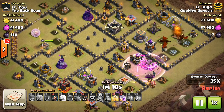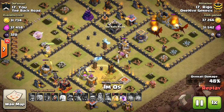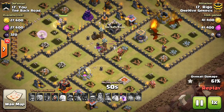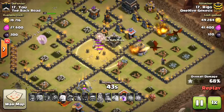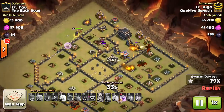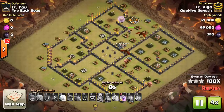You might notice at the beginning the dragons hit a black air bomb, and that is a bit of an issue. I wouldn't say expect it, but be ready for one if there is one — you might want a backup plan. Three dragons is a safe number to bring. You can see the expo set on the ground, so dragons can get over there and take it out. The air defenses were very far away from that queen compartment, so the dragons stay up for pretty much the entire attack. Still has two rages not even used — great job getting the three-star with dragons.